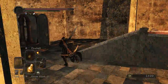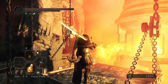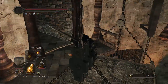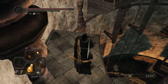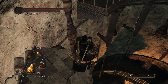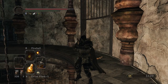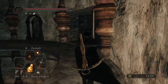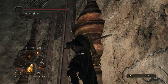According to the Dark Souls Wiki, we are supposed to go up here and then up an elevator to the right, which I don't see. Ride the elevator to the left, then the elevator to the right, and then follow the path to the right. Unless it's up there, which I don't think it is.